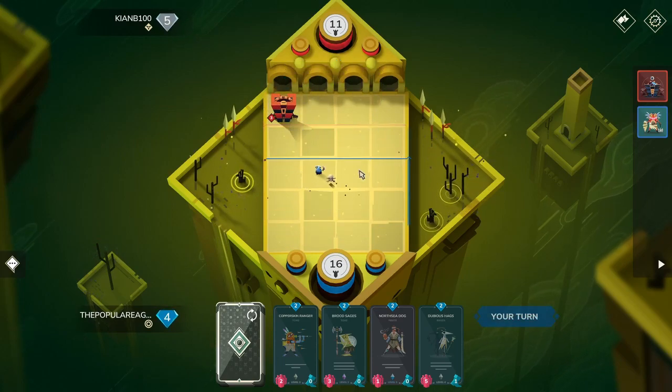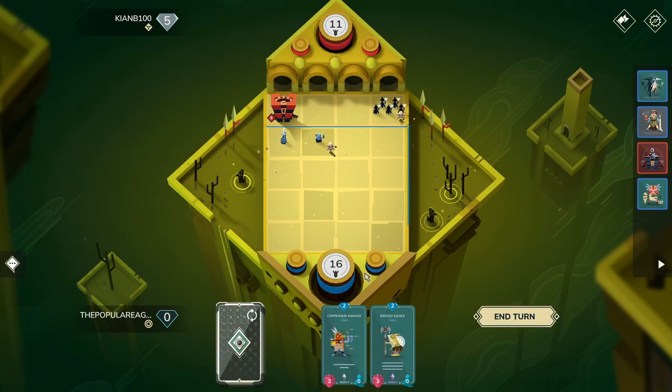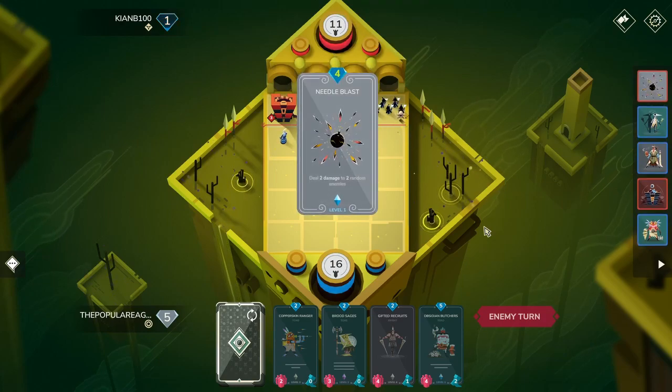Something I find curious is that, you know how they said they're going to try to match you up with people of your same base health? I'm at 16 base health and this guy's at 11, and the first card he put down is level 2. I don't think they did a very good job of matchmaking like that.